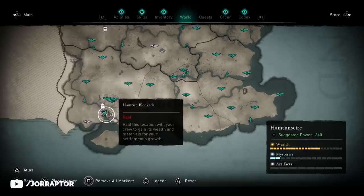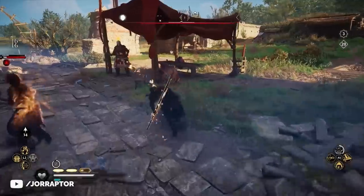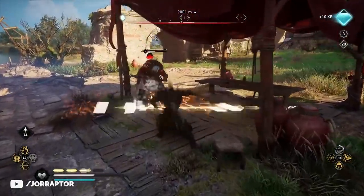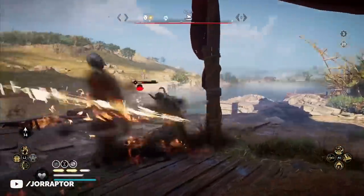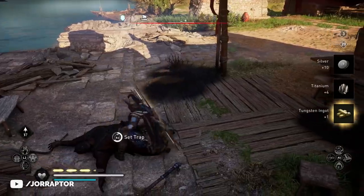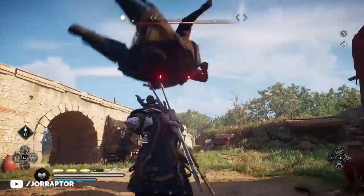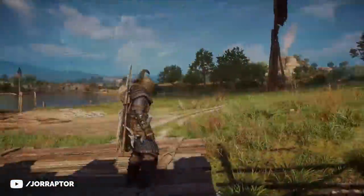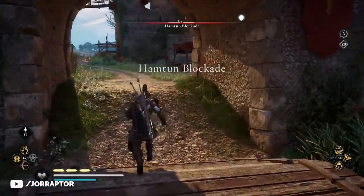I found a big guy with a gold dot after the update at the blockade in Hampton Shire. I killed him and got the 450 XP — so finding these limited enemies still gives you the XP. But when I tried the blow-up tactic and reloaded a save, the character did not respawn. So rest in peace to that fun tactic — it's been removed.